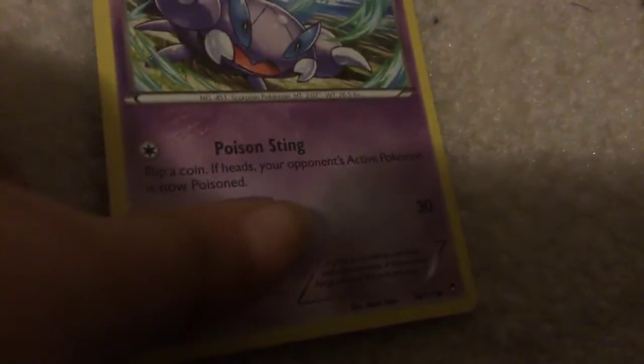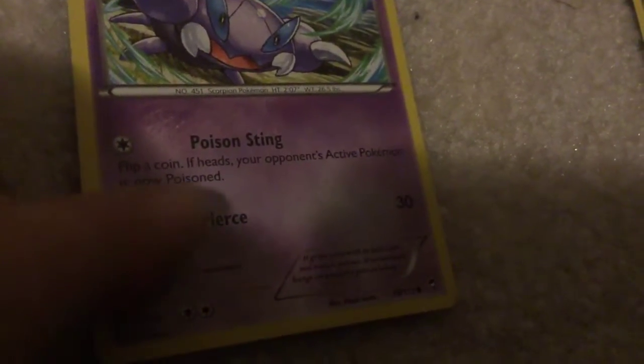We're going on to the Psychic types. Scorpi - Poison Sting: flip a coin; if heads, your opponent's active Pokemon is now poisoned. Pierce - 30 damage. Baltoy - Slap: 10 damage. Minion Attack - 20.